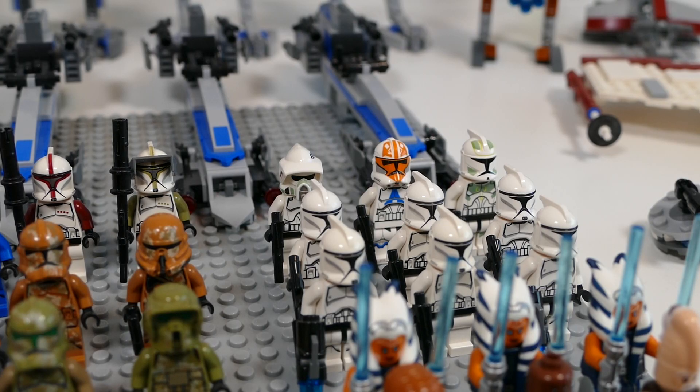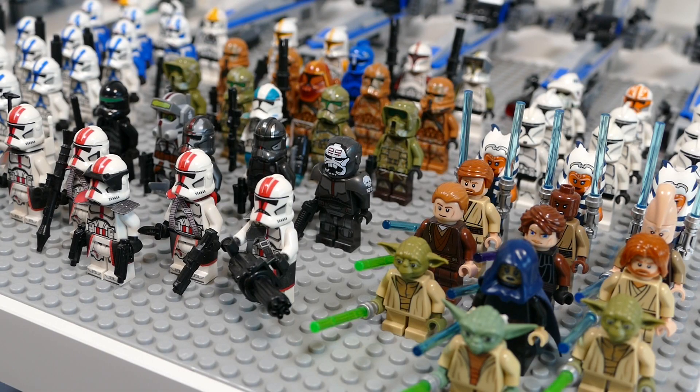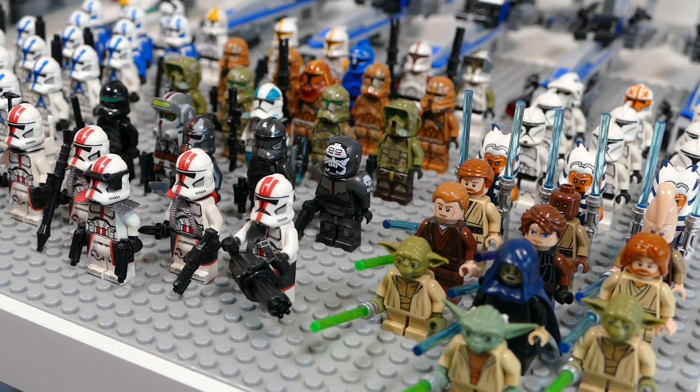Behind the Jedi we have six regular Phase 1 Clone Troopers, and behind that an ARF Trooper, a 332nd Trooper, and a Horned Company Trooper to finish off the minifigs. In total I have 50 minifigures on this base plate, plus three on loan, so 53 Republic figures including Jedi and Clone Troopers.